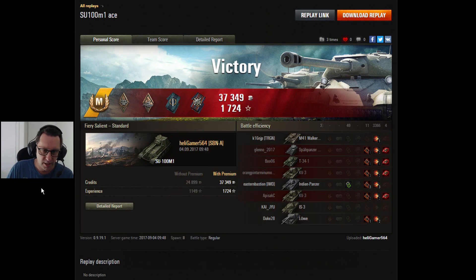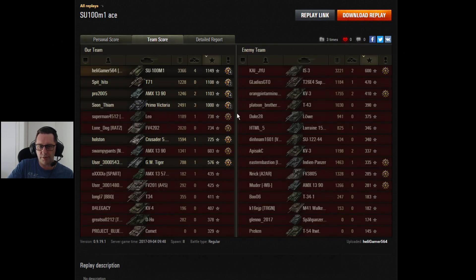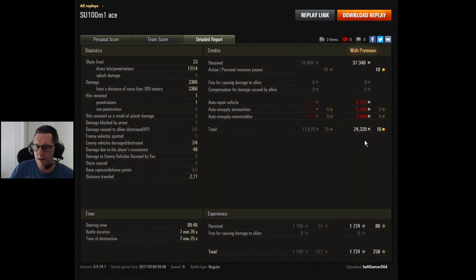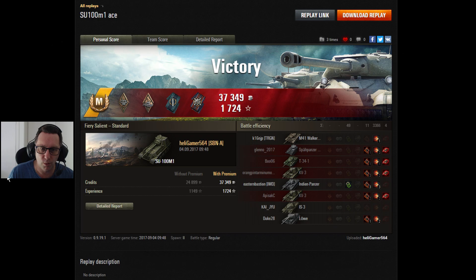So there you go — three battles featuring some Russian tank destroyers. That last one from Heligamer 564 from SBNA Clan — he's got an Ace Tanker for that one, Bruiser, Arsonist, Firefighter, and Fire for Effect. He had an absolute pearler: 3,366 damage, 4 kills, 1,149 base experience. 23 shots fired, 17 hit, 14 went through. He's in a bit of a snipy tank in a Tier 9 battle. The Tier 7 Russian tank destroyer — he got the 10 gold for finishing in the top 5, 24,000 credits after tax with a premium account. That's how you do it — the SU-100M1 at Tier 7. So three very different replays, three pretty good ones, featuring Lone Dog and Heligamer in the Russian tank destroyers. Thanks for the replays lads, thanks for watching everyone. Take care and see you all next time.